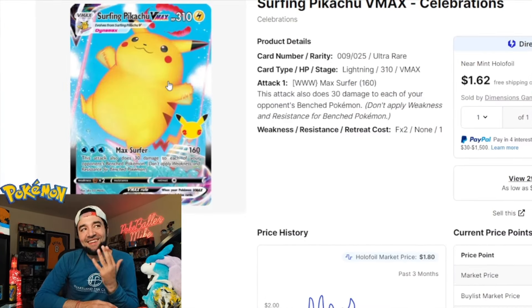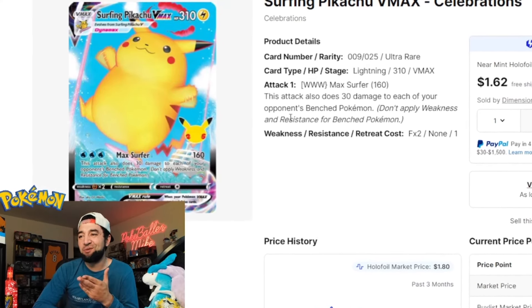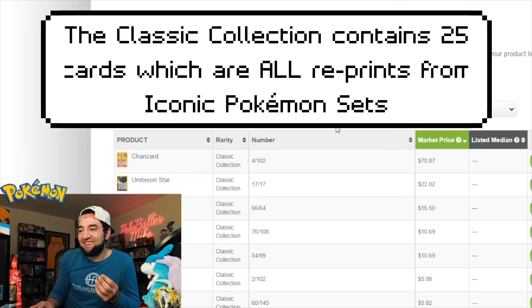The next card in that two-dollar range is the Surfing Pikachu VMAX, which you can actually pick up in near mint for $1.62. We've got that added to the cart. I'm going to add in the rest of the cards in the base set — I'll see you guys in a minute. [15 minutes later] The subset is an entire list pretty much of just reprints.